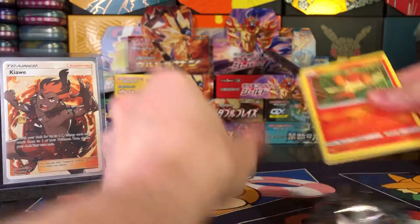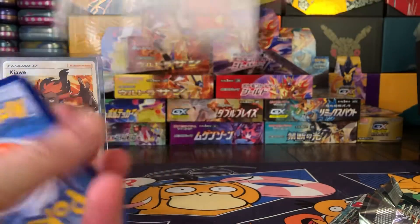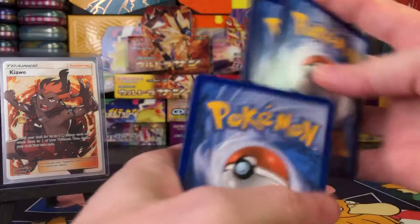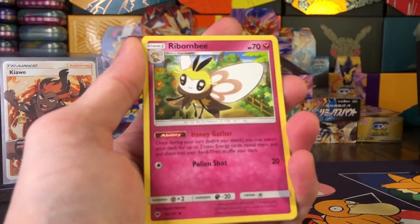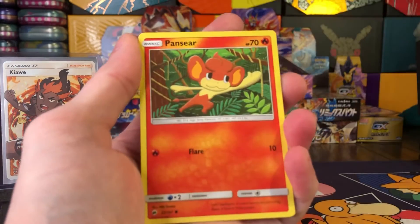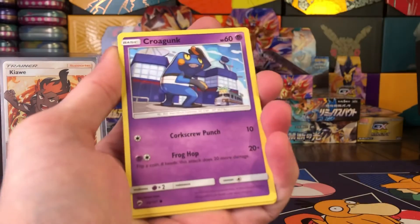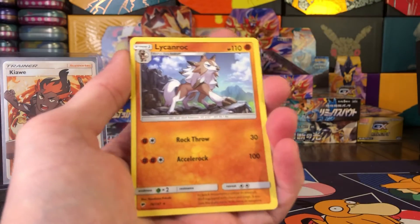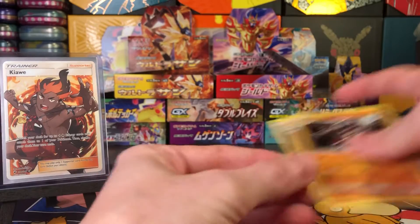What lurks in the final pack? A green code card. So yeah, looks like the Kiawe trainer card is going to be the only pull of the video. Panpour, Pikachu, Croagunk, Riolu, and a Lickilicky. So we got Lickilicky and Lickilicky. That's gonna wrap it up.